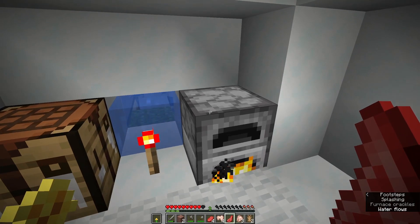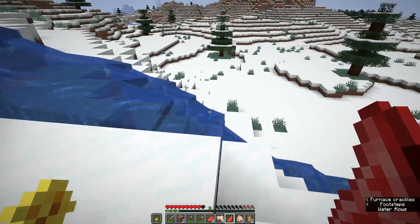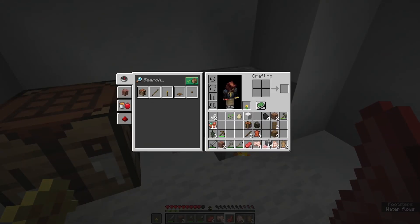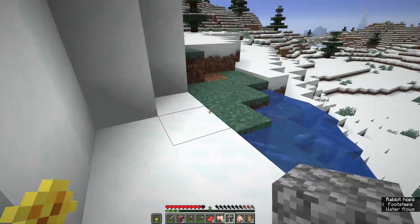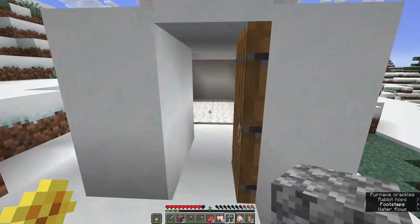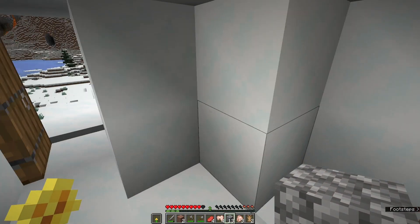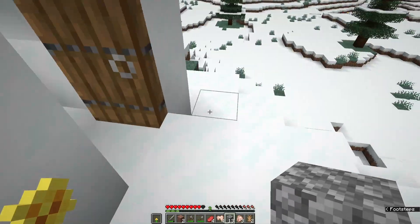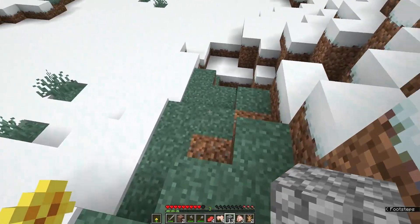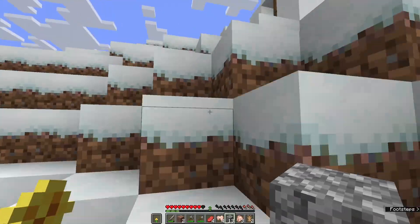Charcoal works almost exactly like coal — you can use it to make torches and pretty much anything you'd use coal for. I completely forgot that was going to happen — ice and snow melt depending on the block light level around them. Ice melts into water, snow just goes away, and water actually deletes snow layers. So my bad — we'll have to get another piece of ice and put it back.